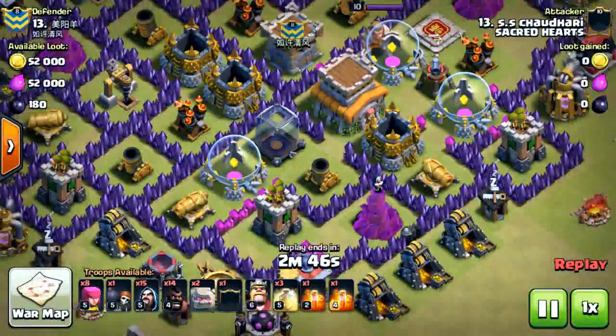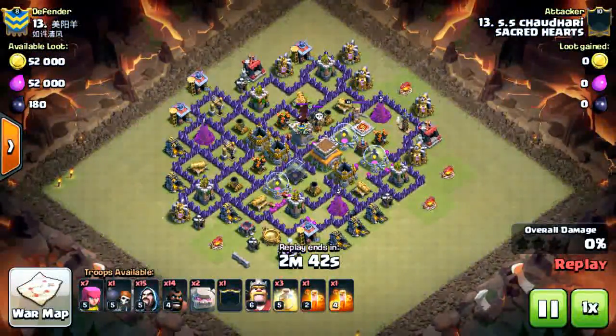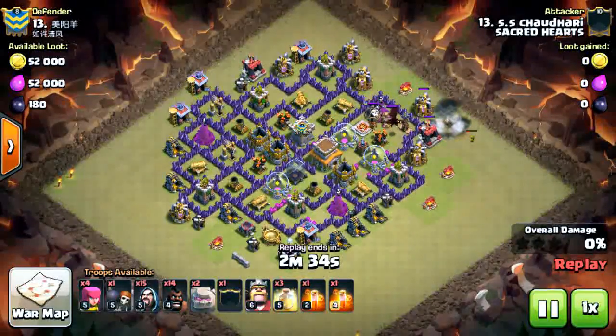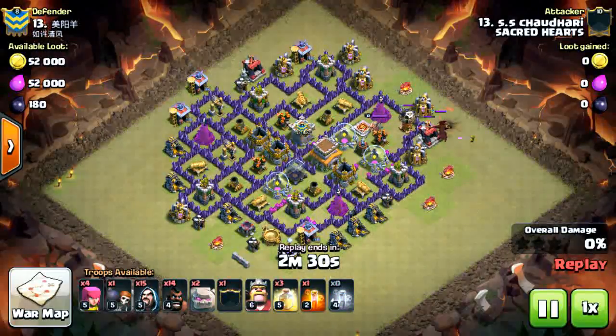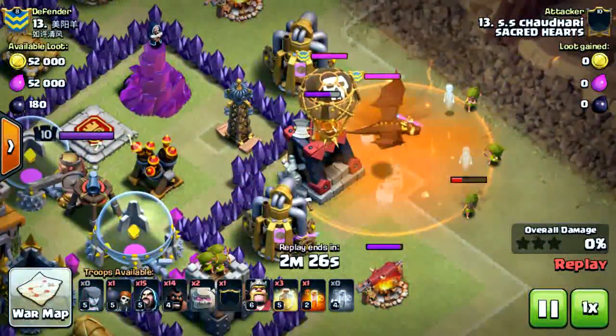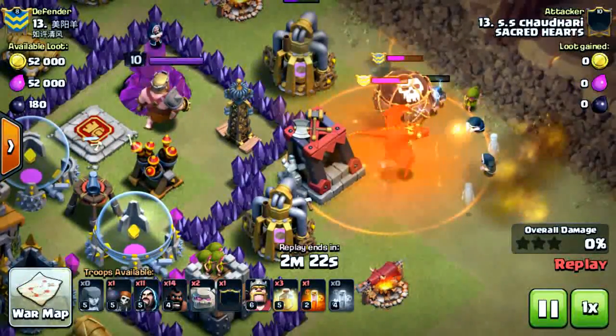First we're gonna watch SS Chowdhury taking out their number 13. He has a GoHo army composition loaded with golems, walk hogs, and wizards. He first drops a hog to take out the CC, then brings it down the right side of the base using an archer, and drops two poison spells to take out the balloon and dragon as quickly as possible.